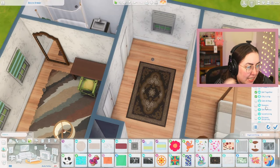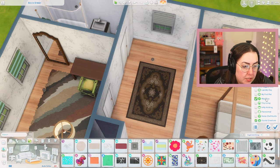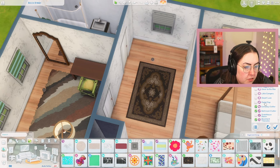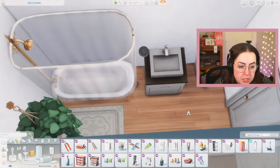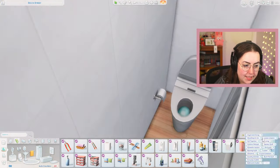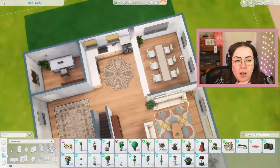So we have City Living, Get Together, Outdoor Retreat, Spooky Stuff, Backyard, Bowling Night, Toddler, Machino, My First Pet, Crystal Creations, Country Kitchen, Bust the Dust, Industrial Loft, Everyday Clutter, Bathroom Clutter, Basement Treasures, and Castle Estate with the Holiday Pack. Let's do Bathroom Clutter — we could do toilet paper, we could do towels. Toilet paper — you need toilet paper in a house. So that's Bathroom Clutter. We also need to look at Everyday Clutter and generally look at decorations. Honestly, we have everything we need to have a functional house except for a trash can.